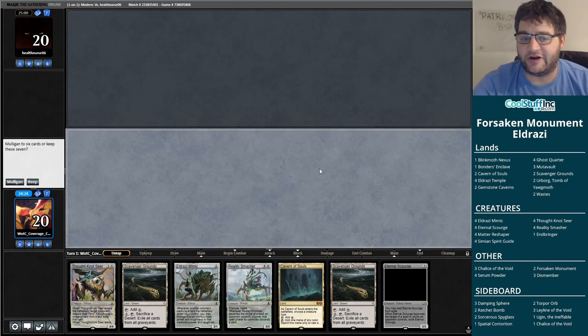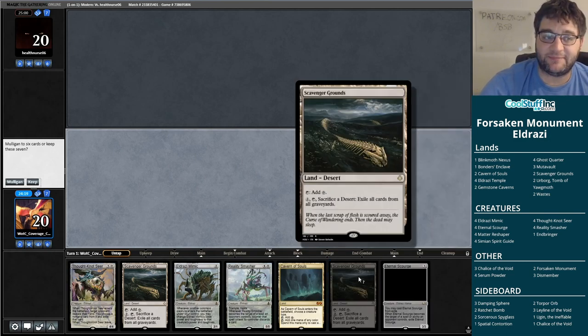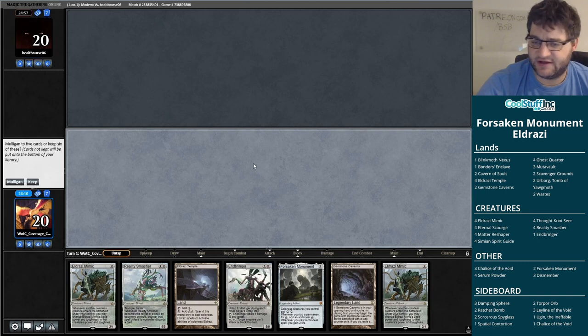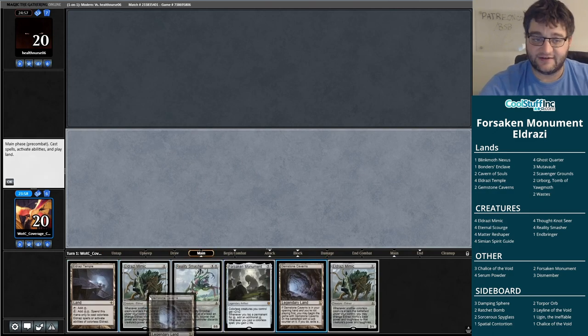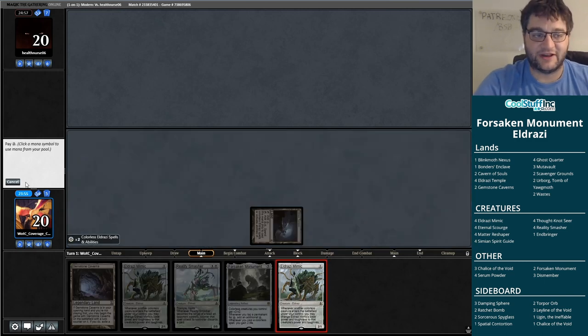Here we go, we are on the play with Eldrazi. I think this one might be a mulligan — it doesn't do anything fast and it only does it okay. With an Eldrazi Temple this hand'd be great, but without one I'm willing to be a little greedy. Not sure this is much better, but it does have a Temple — we'll keep it. I'll put the most expensive thing on the bottom. This hand is okay. I guess we're going to find out the power of a Forsaken Monument in this one.